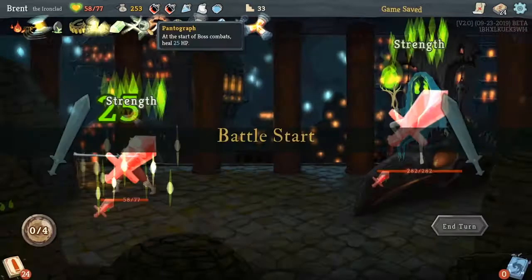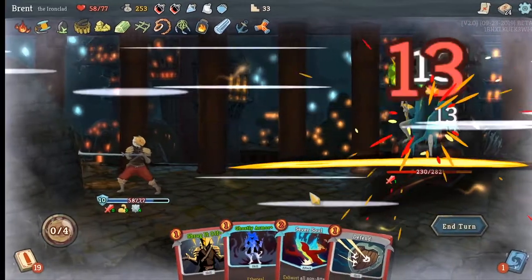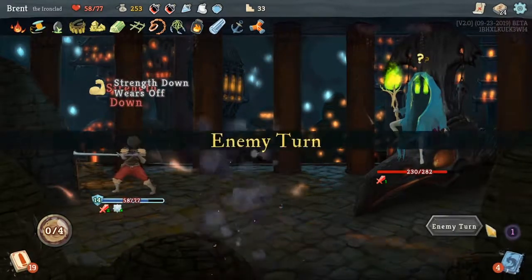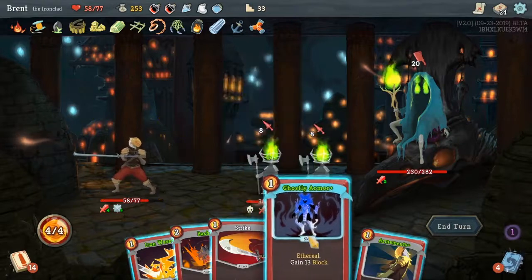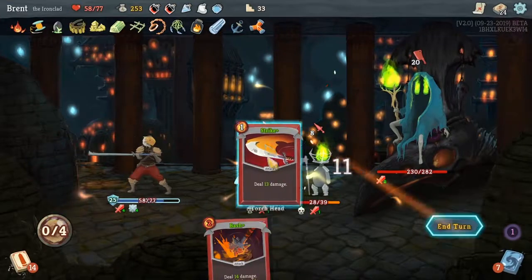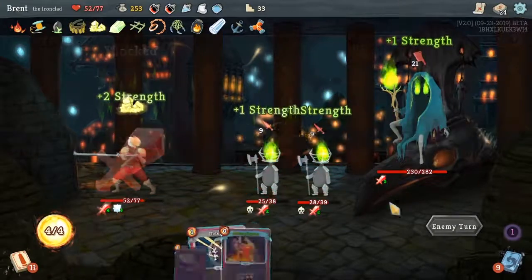And you might ask why I didn't rest — we're going to get 25 right here. Alright boys, eat this. Oh, I should have played out with Ghostly Armor, it's going to exhaust. Oh well, it's fine. Oh boy, you guys are not taking it easy on me today. Alright, we'll divvy up that a little bit. 29, but we're still going to take six — but who's counting?